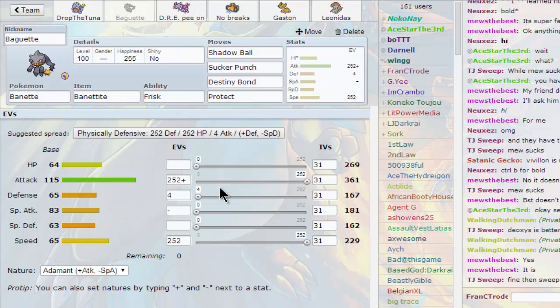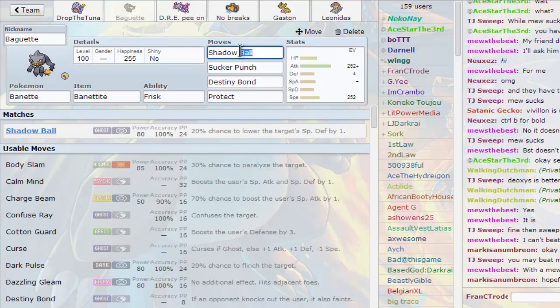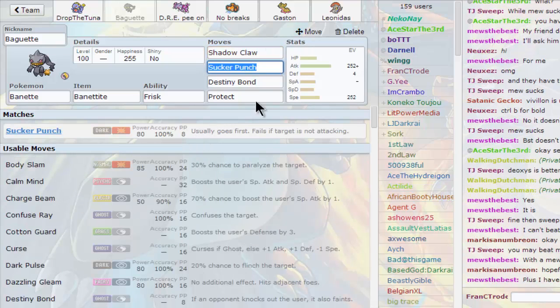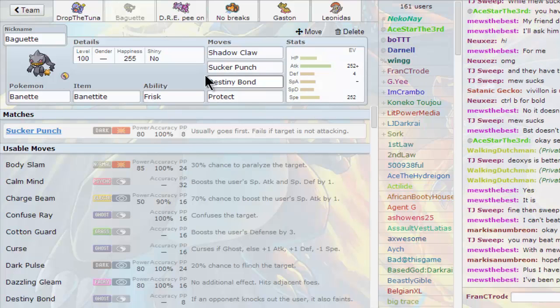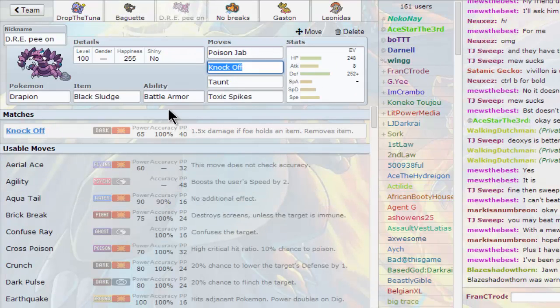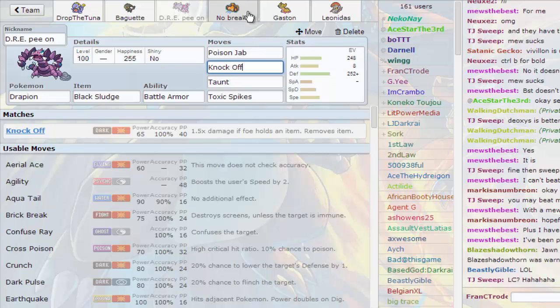Then we have Baguette the Banette — just pretty standard, with Destiny Bond, Shadow Claw (it's meant to be Shadow Claw, not Shadow Ball), Sucker Punch, Destiny Bond, Protect — just to Mega Evolve really, because Banette is pretty slow on its own. Then we have a defensive Drapion: Black Sludge, nothing too fancy — Toxic Spikes and Taunt for support moves, Knock Off, and Poison Jab.